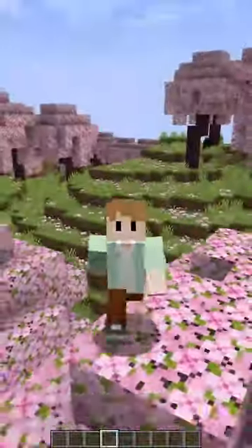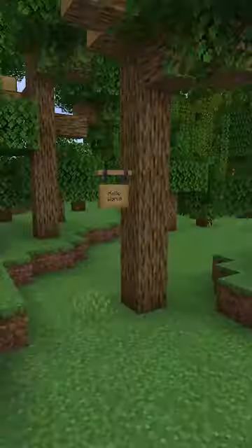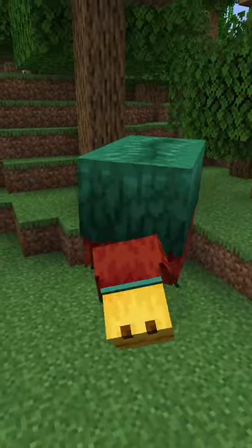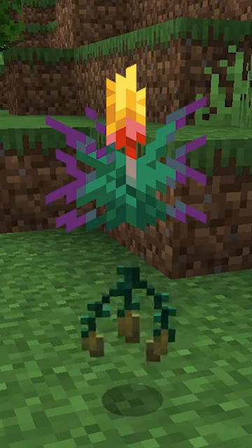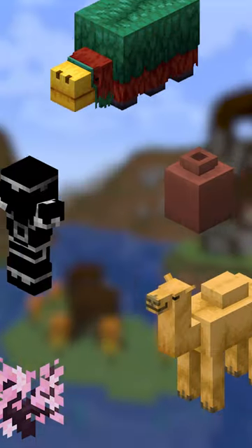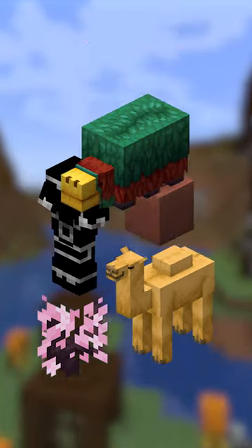Just in case you forgot, in roughly the past year, Minecraft has introduced us to hanging signs, camels, chiseled bookshelf, the sniffer along with the tuff flower, archaeology, armor trims, and the bamboo and cherry wood block sets. And finally, they're all united under one banner.